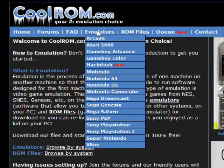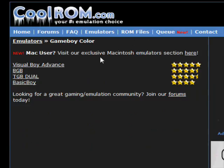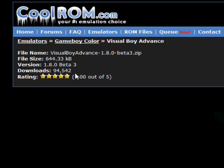Let's say I want to download a Game Boy Color emulator. After I click on that, I click on one of these four that appeared. I'm going to click on the first one — Visual Boy Advance.